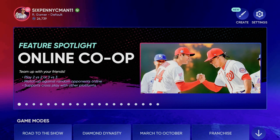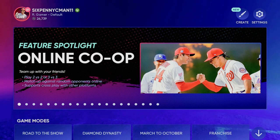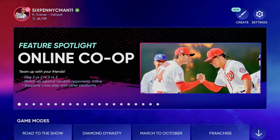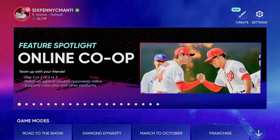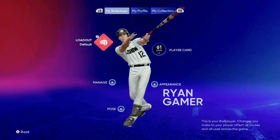Let's dive in. If you didn't know how to get to your ballplayer — one you either created on Road to the Show or when the game opened up — it's actually at the top left of the screen. Go up to the main menu, to the very top, and there's a red circle around your profile picture. That's where you're going to access your ballplayer.